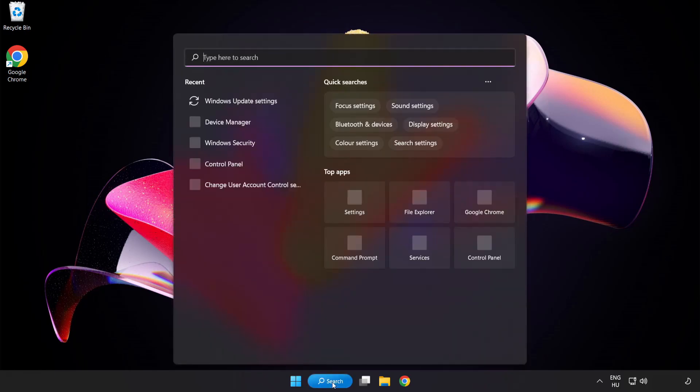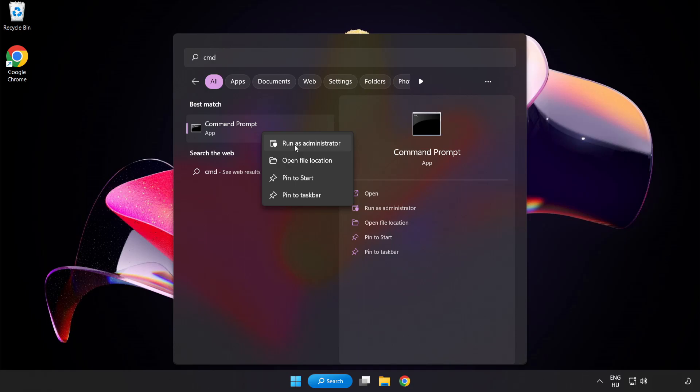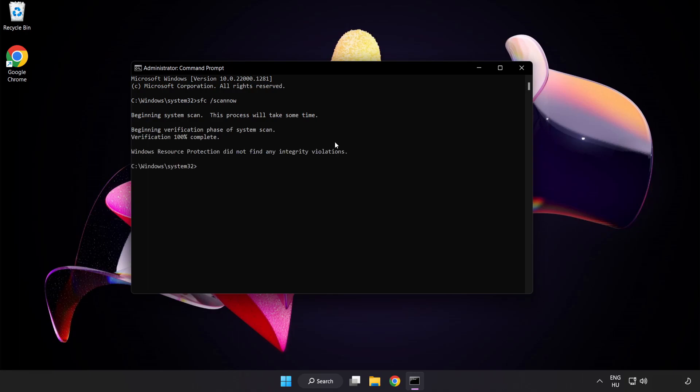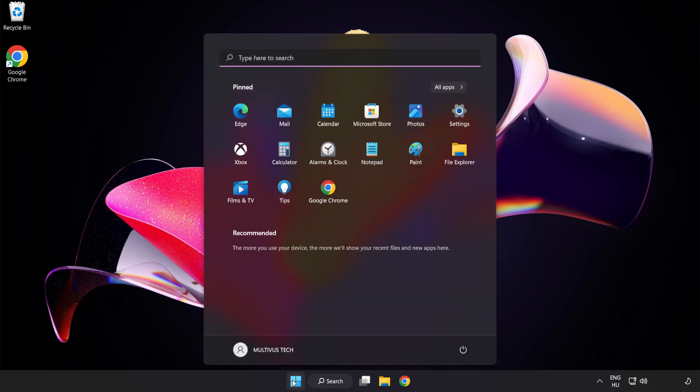Click search bar and type CMD. Right click command prompt and click run as administrator. Type SFC /scannow and wait. After completed, close window and restart your PC.